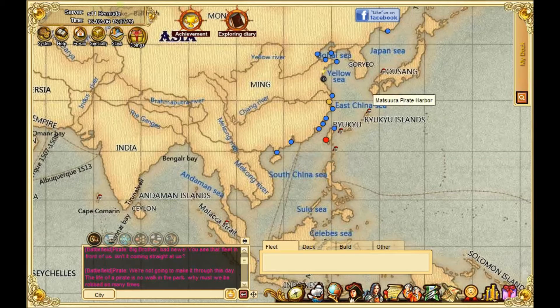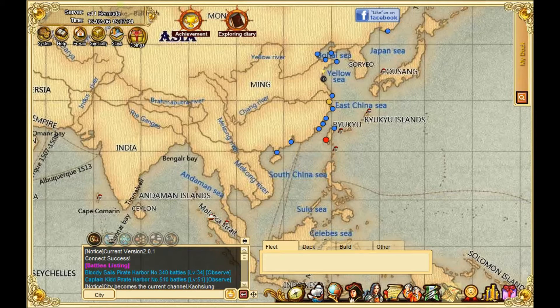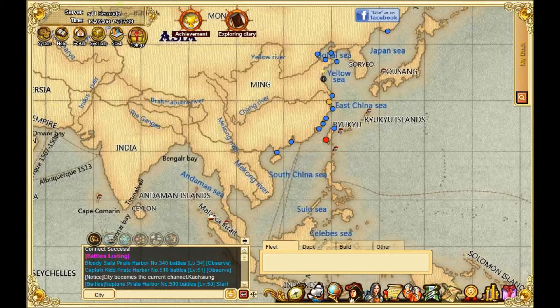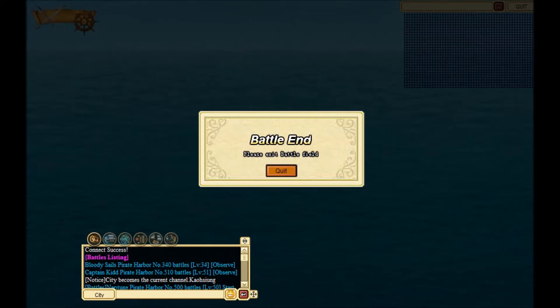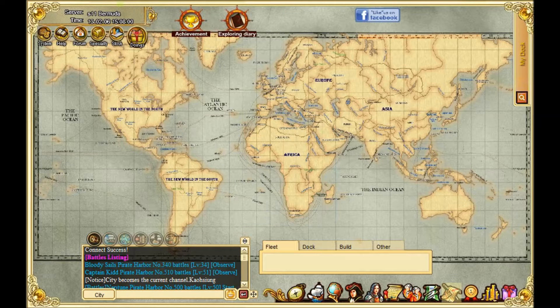If one's on fire, you can see that it's being contested or attacked. In the chat window I'm looking for a battle, because some of these you can watch. Here's one — you can even go back in time and watch, because they're reruns. Here's the Bloody Sails Pirate Harbor battle. This is another player — you can just click on it and watch it. This is what combat looks like.